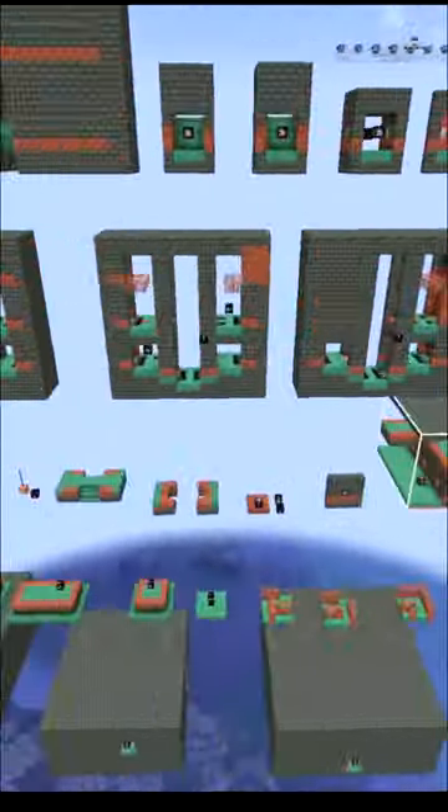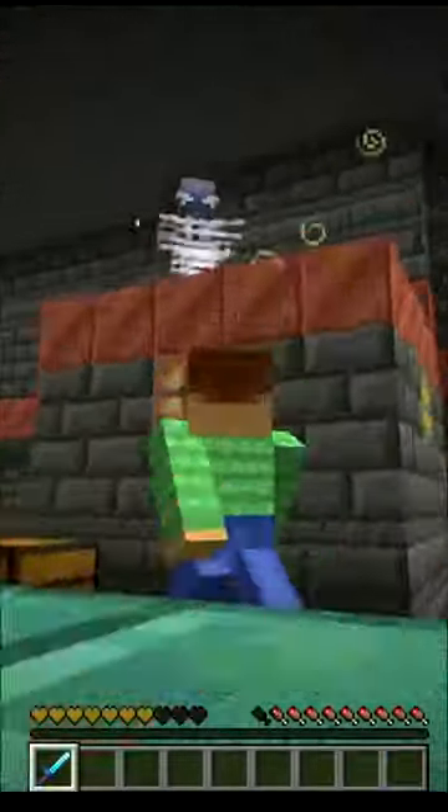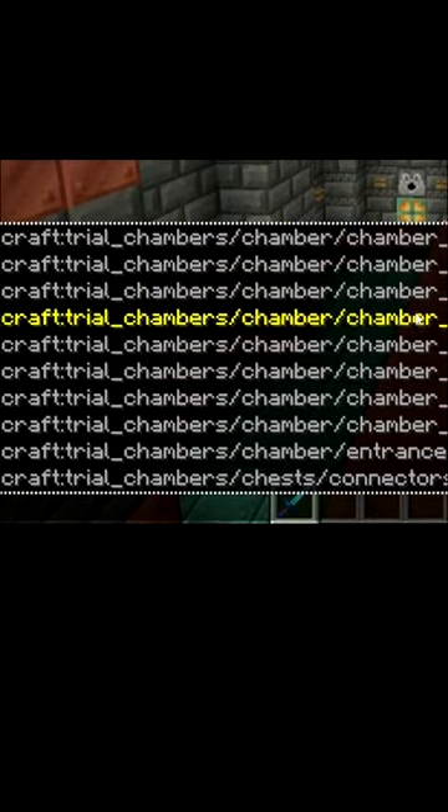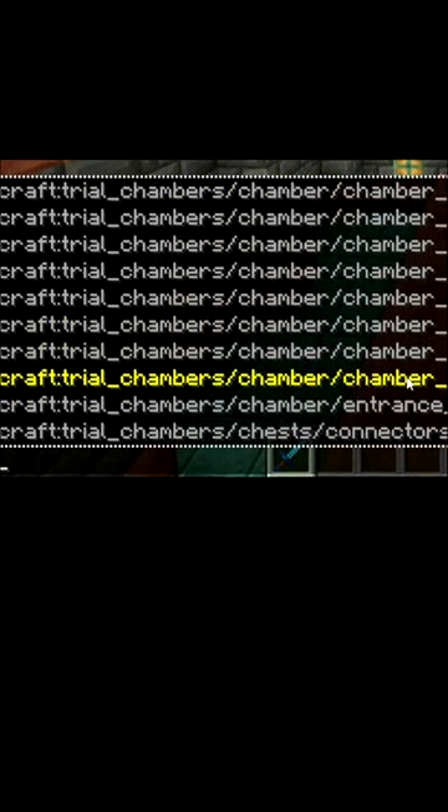When looking at all the different pieces that make up a trial chamber, the really big rooms which have the new breeze mob spawners are called trial chambers. And there's different types of them which are numbered 1 through 9.